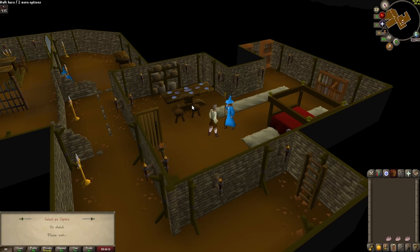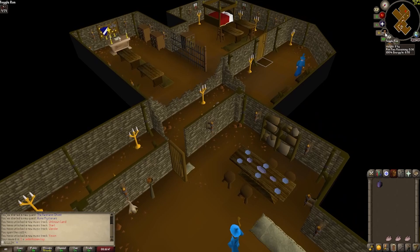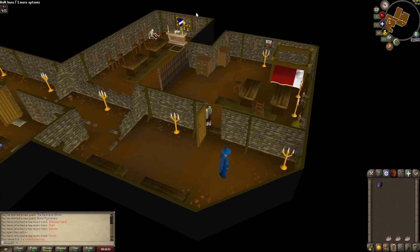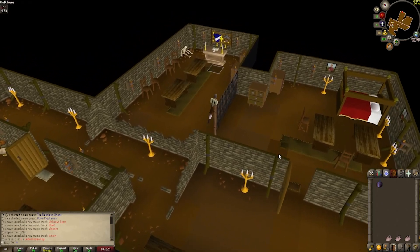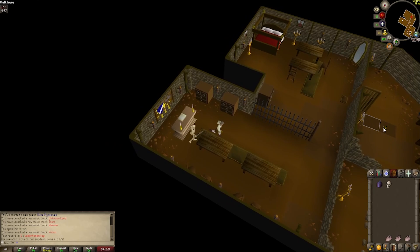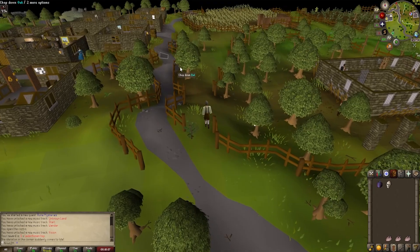Doing a bit of a two-bird-one-stone situation here. Gonna talk to Cedredor to continue along the Rune Mysteries questline. After what feels like an eternity of text — an eternity of a conversation, honestly — gonna head over to the altar, swoop this skull from the altar and then run away as fast as I can from this guy. My goodness, this dude is straight out of a Scooby-Doo episode.